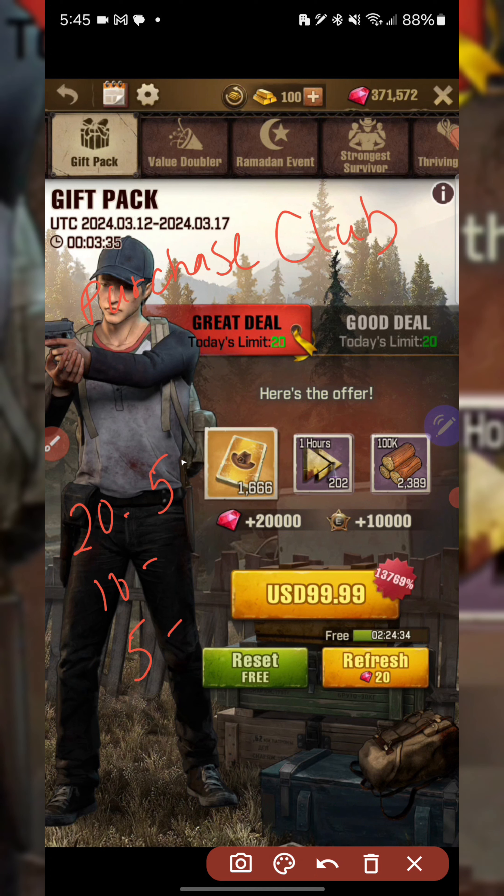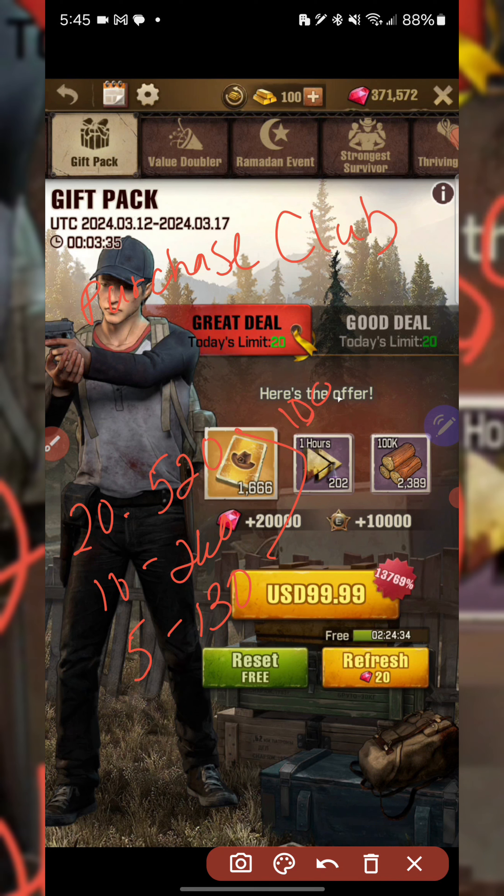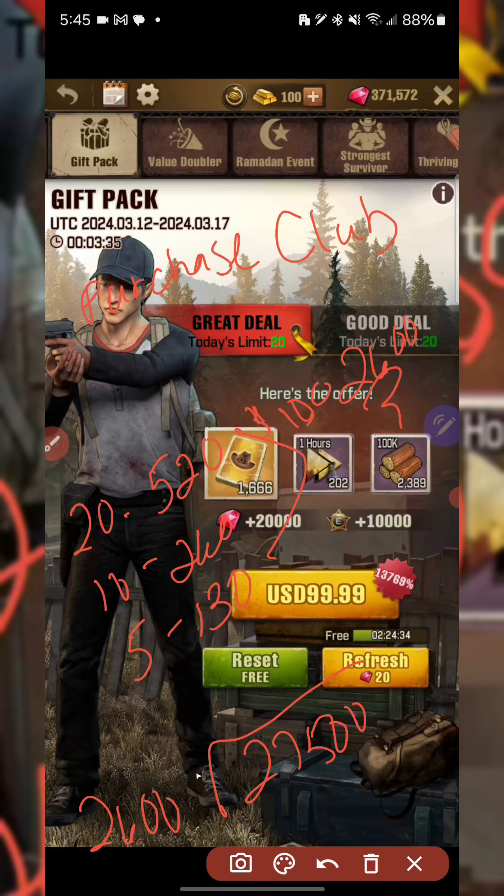There is an event called Purchase Club — Mr. Daniel Thompson reminded me about it in the last video, thank you sir. Purchase Club has denominations of $20, $10, and $5. At $20 you get 520 radios, at $10 you get 260, and at $5 you get 130. For every $100 you spend, you get 2,600 radios.